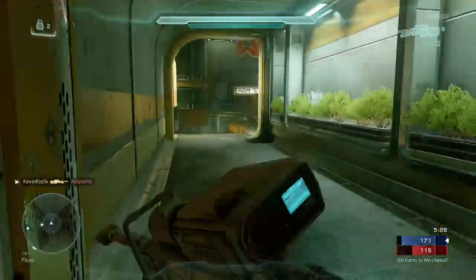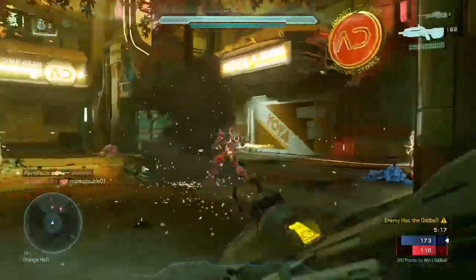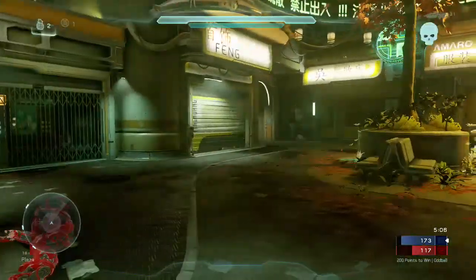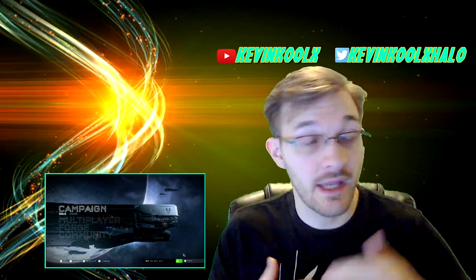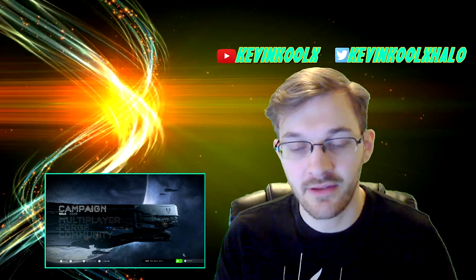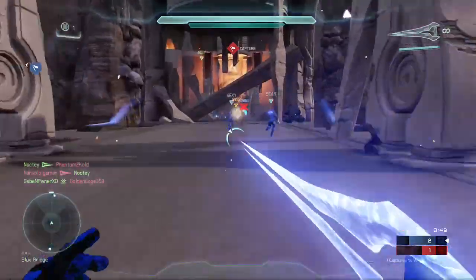Personally, I really enjoy Halo 5's multiplayer — I post content and stream it constantly on my Twitch channel. With 343's map style, they use much larger maps and elongated lines of sight to compensate for the advanced movement, so you don't fly across the map in two seconds. I feel 343 did a really good job on the first try compensating maps and weapons to create a competitive, fun shooter with these kinds of movements.